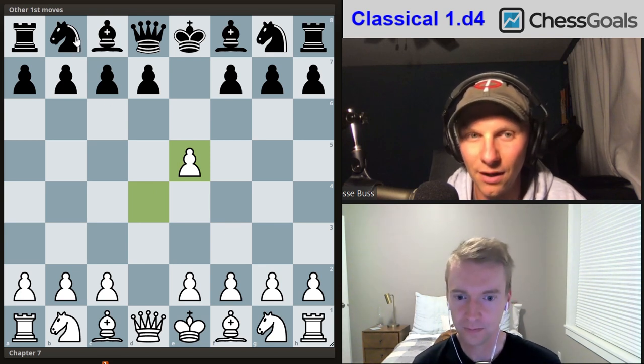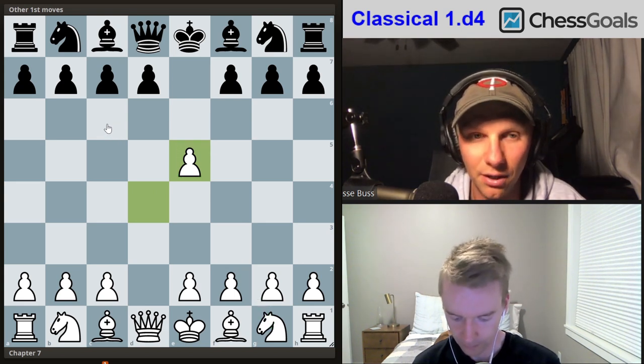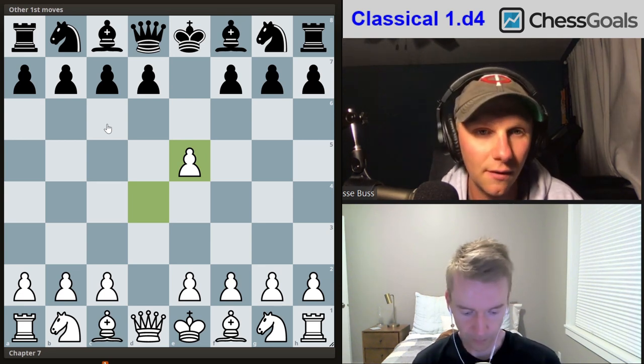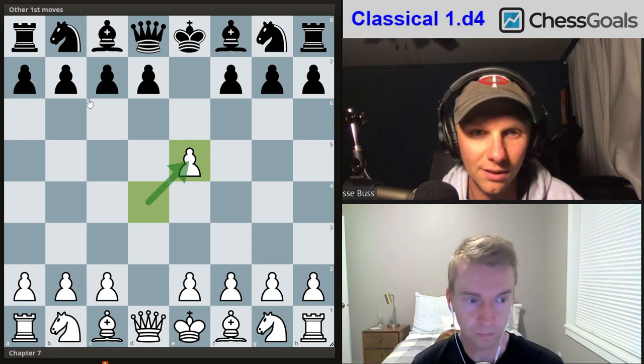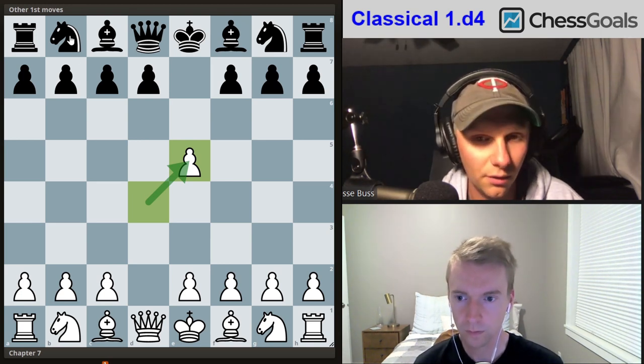A lot of the time we're either going to hang on to this pawn and keep this extra strong e-pawn, or we'll give it up with huge positional compensation. After d-takes-e5 there are a few things white could throw at you, and we're going to look at two different moves: knight c6 and d6.